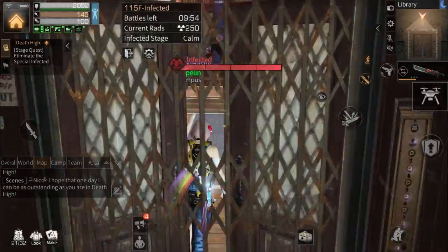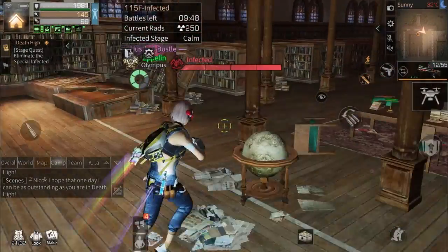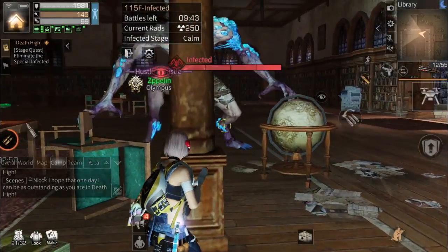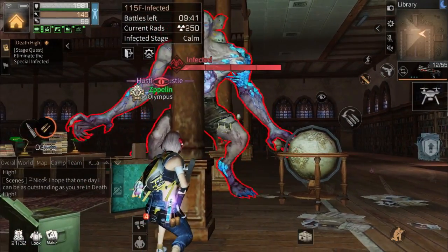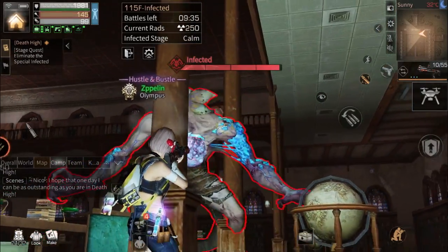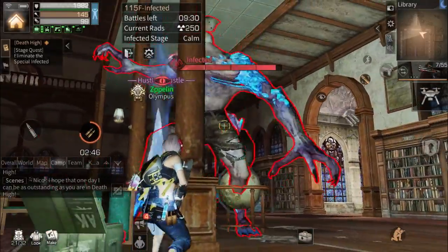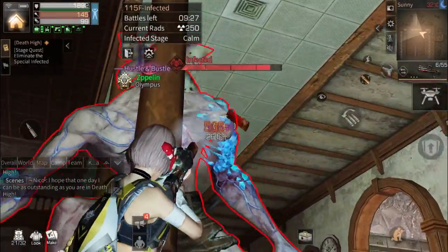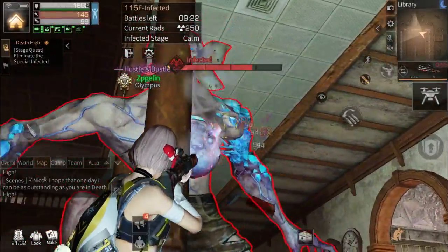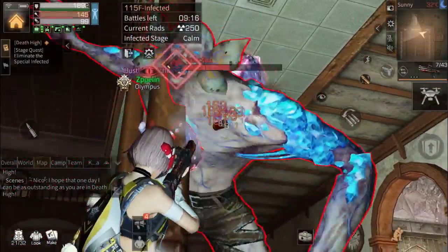You can put the ammo box here and stand behind the pillar. Show your body just a bit so the boss will move to the next pillar — that's how to do it. When there's no damage coming at you, you can freely shoot the boss. This boss is very easy to lure.